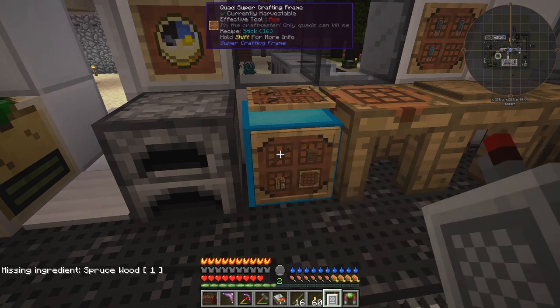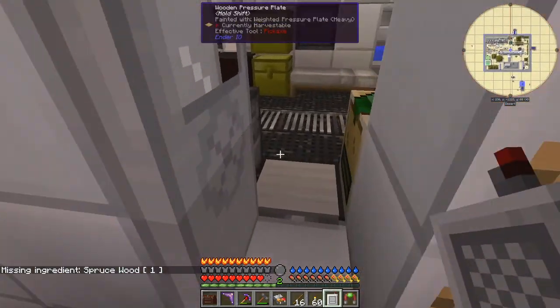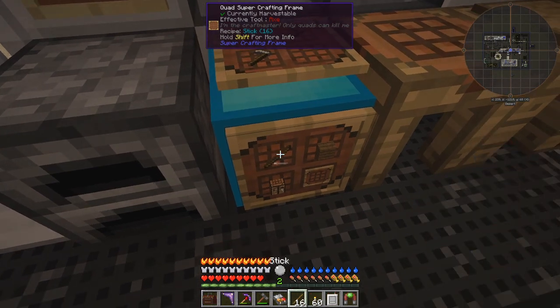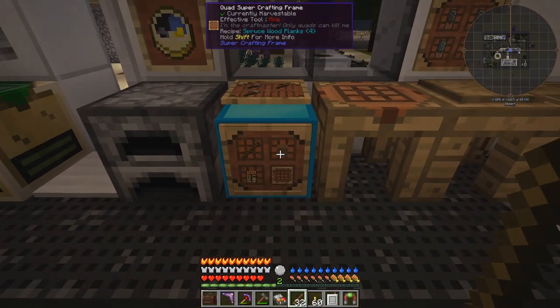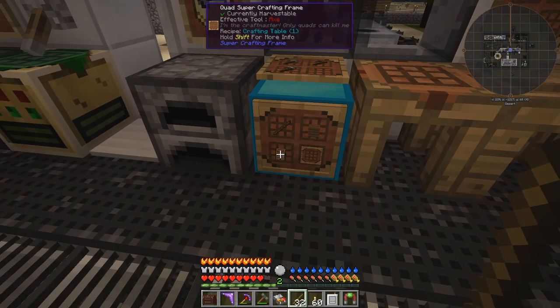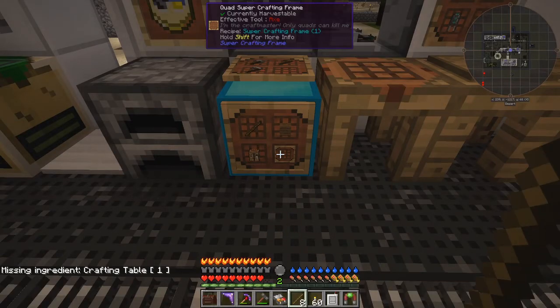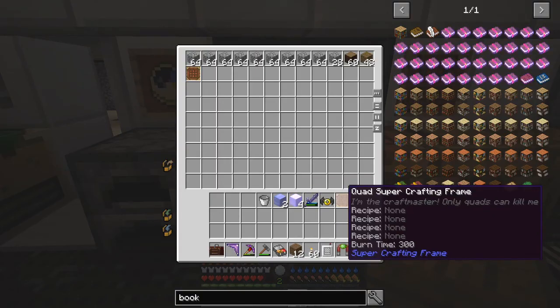Let's just try it — right click gives you the missing ingredients. The ingredients can be on myself or in the attached chest. Put those in, now I've got 16 sticks. I need three crafting tables — one, two, three — and then I can craft one, two, three of those. I'm missing a crafting table, craft those together, and you get this quad super crafting frame. Pretty straightforward really.